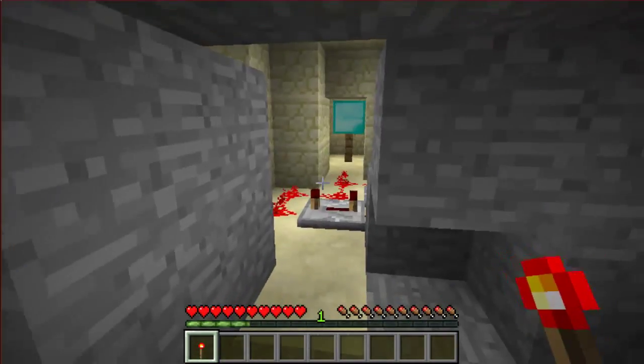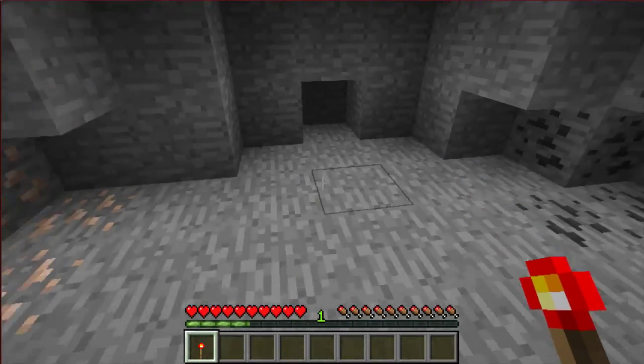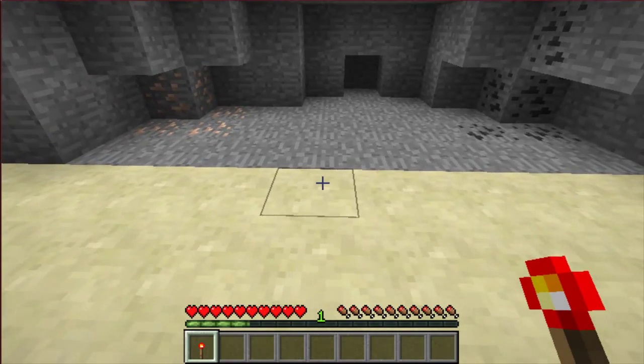If you're on multiplayer or something, no one will even notice anything, because there's no pressure plates or buttons or anything, and you're holding the key, and you pick the key up too when you go by. So it's undetectable, pretty much.